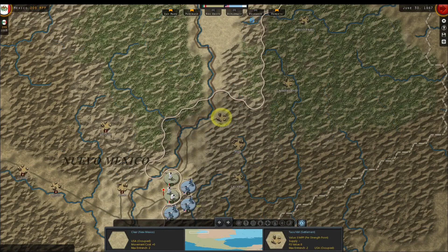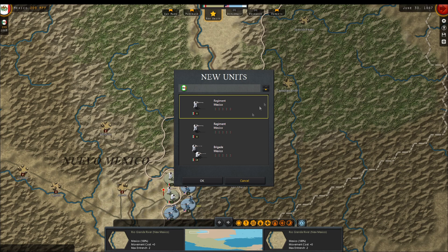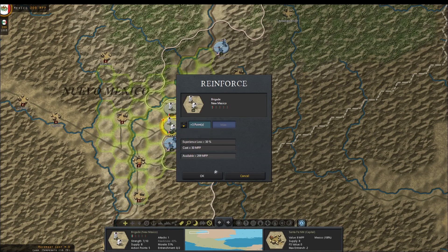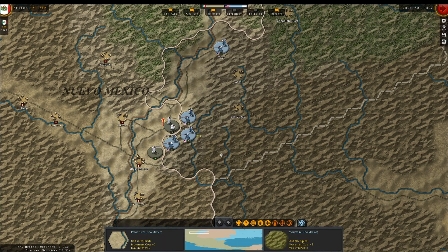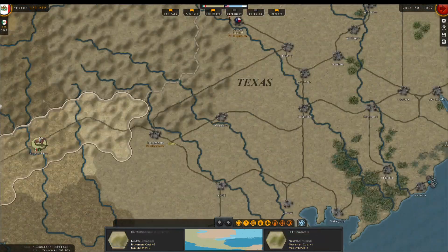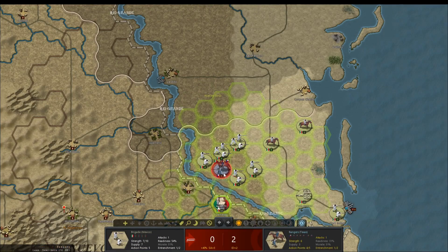What's their morale look like? We got a bunch of new units here at 74%. Anybody in New Mexico? No. Let's reinforce these guys to full strength. We inflicted some casualties with our regiment — didn't expect that, but I'm okay with it. Finish off these bastards.